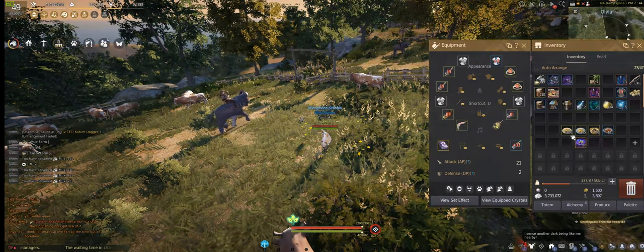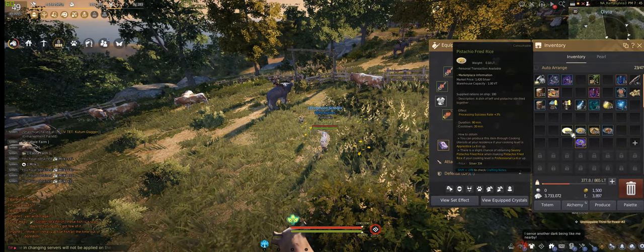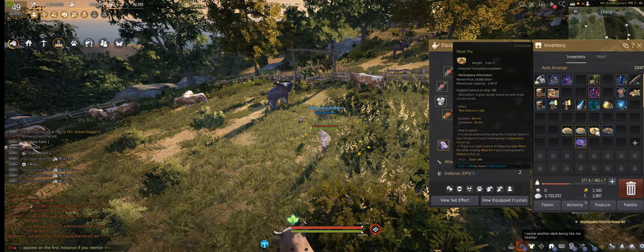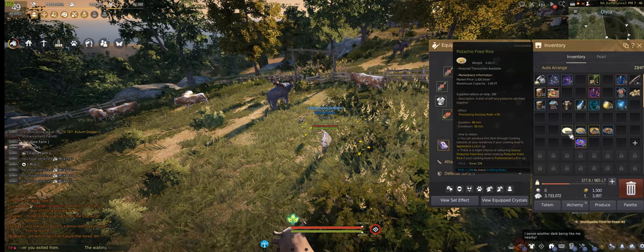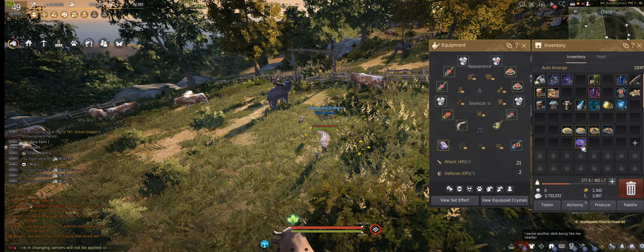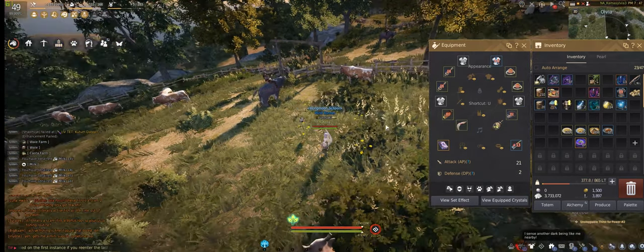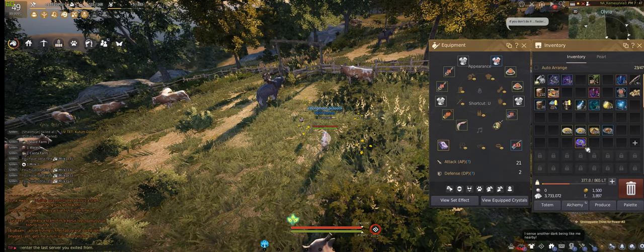I did some testing: 650 batches of pistachio fried rice and 350 batches of meat pie. I got 27 Witch's Delicacy from that, and all of them were from the pistachio fried rice — I got nothing out of the 350 meat pies. The good thing about this is if you get a lucky crit.